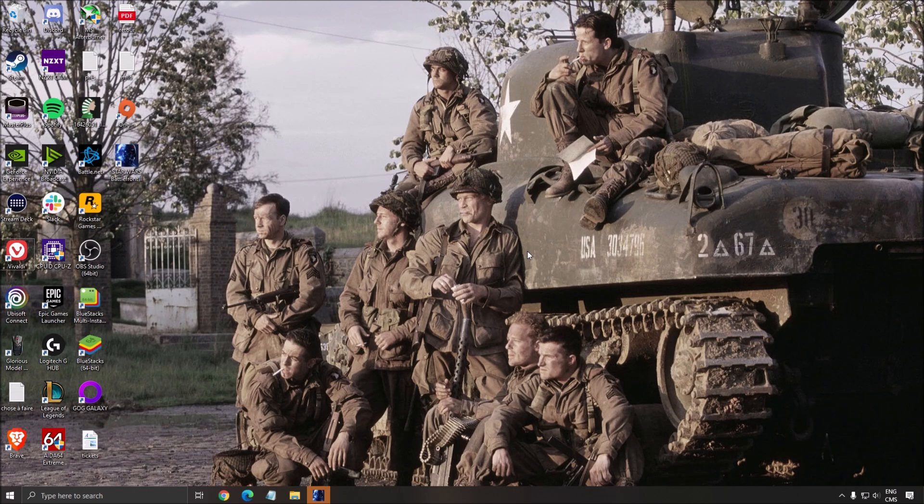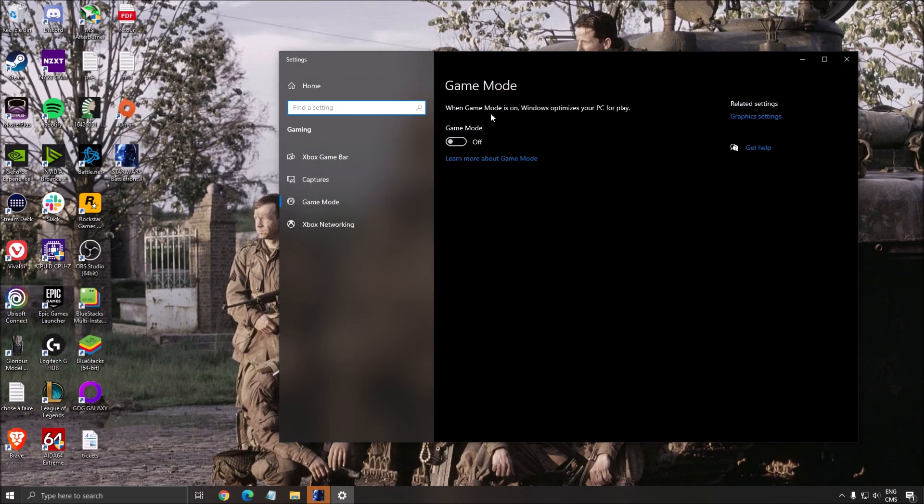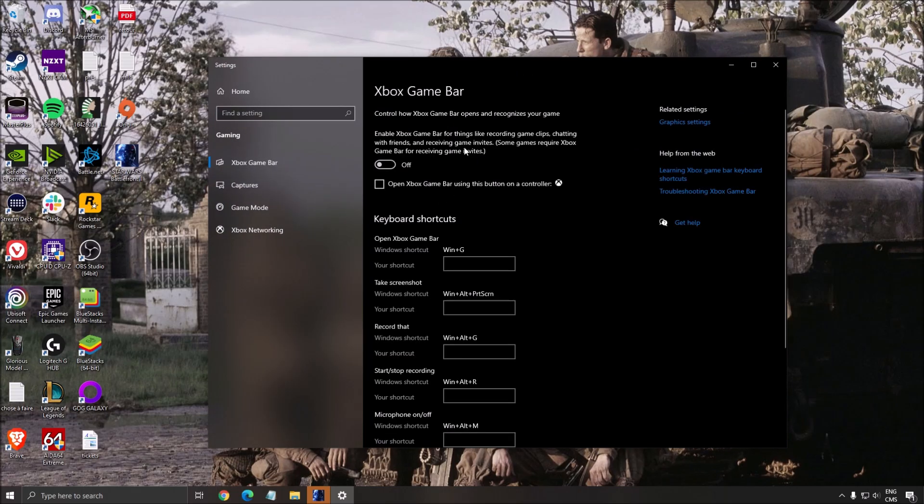I did a couple of tests on my RTX 2070 and my RX 580, and honestly the game is really smooth. So we will start with Windows. First thing that you really want to do is remove the game mode. It's causing some issues in this game, so remove the game mode. For me, it was causing stuttering and I was losing a couple of FPS with the game mode add-on. So important to put this one at off.